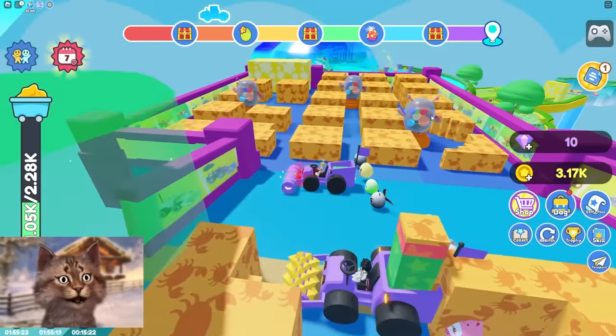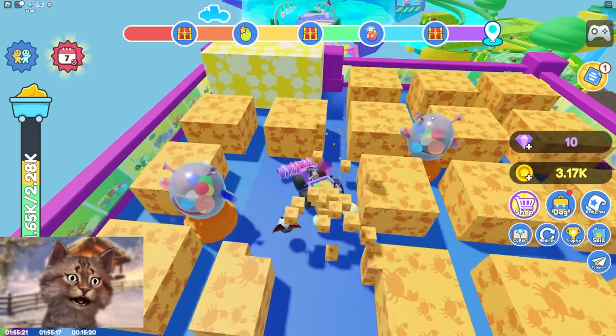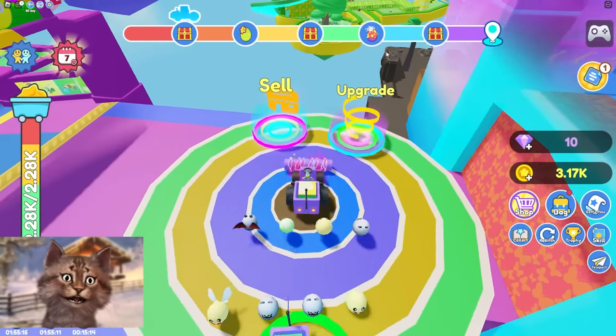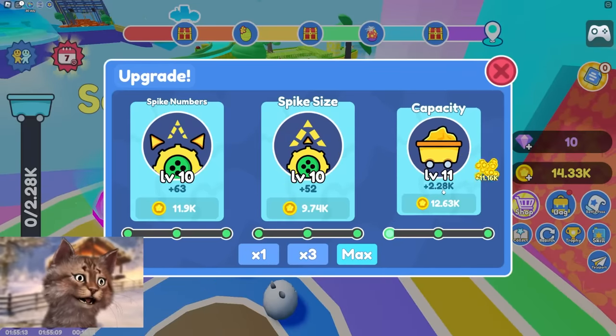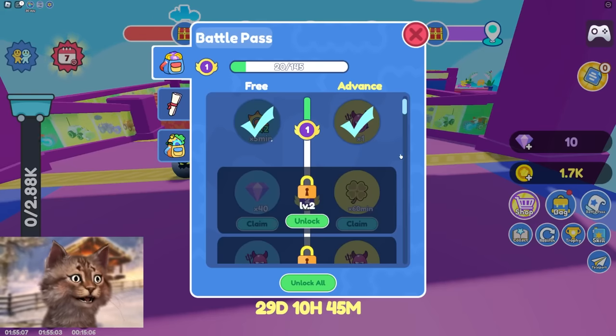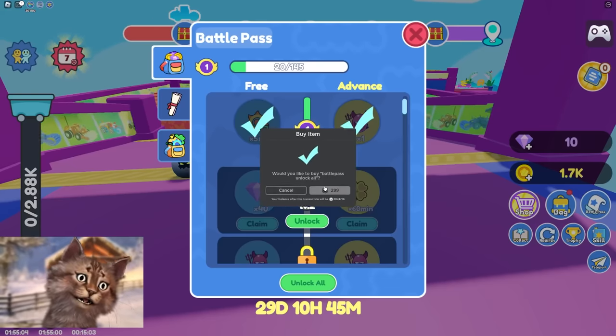Let's try to make a path, gotta make it to this part right here. No — we were so close, the upgrade thing is right there. I'm so mad we can't make it. All right, we got more storage — let's go again. Let's get the battle pass — this battle pass is cool.